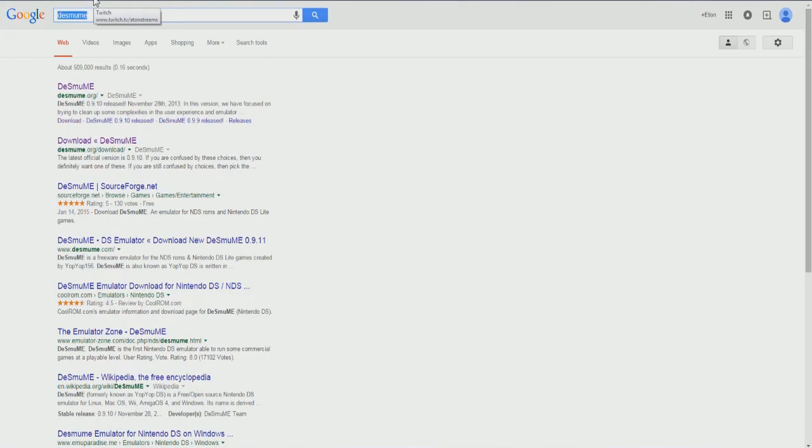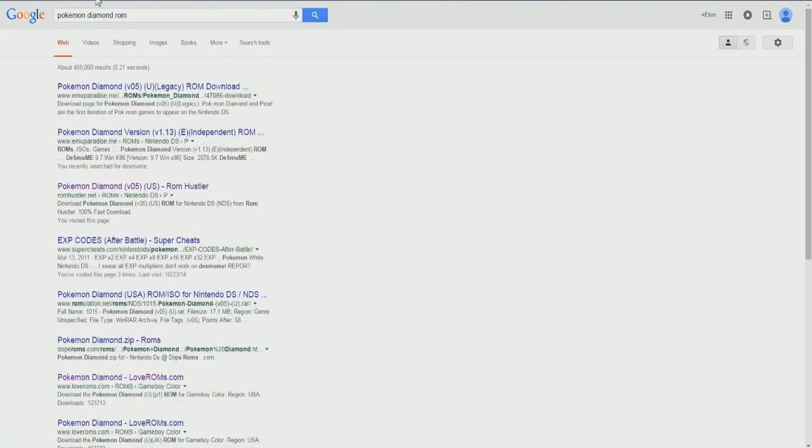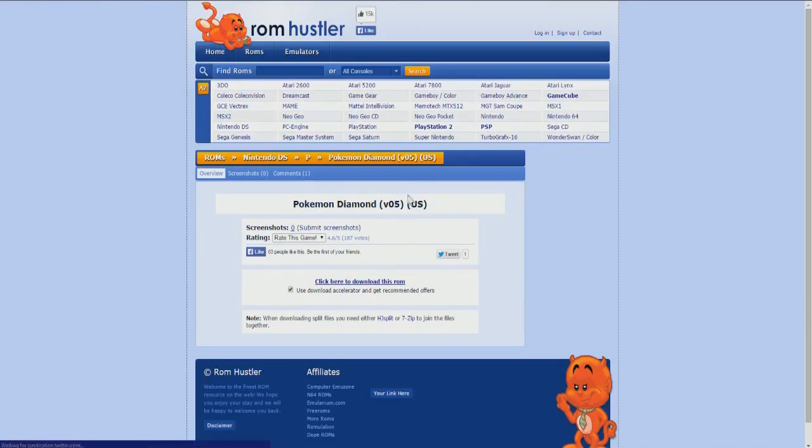Let's get a Diamond ROM. So type in 'Pokemon Diamond ROM' — that's all you want to type in. The one I used is romhustler.net. If you see romhustler.net in the results, click on that one. That's the one I used. Now basically what you want to do: you're on RomHustler — this website does seem kind of sketchy, I understand, but it's not. I used it, it works perfectly fine, no malware or anything like that.